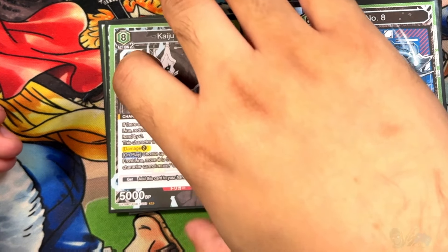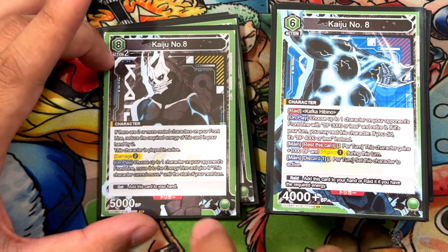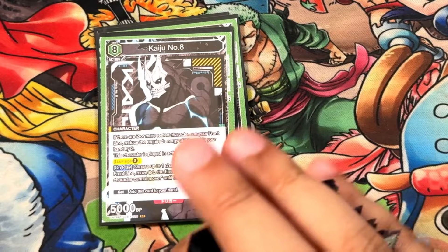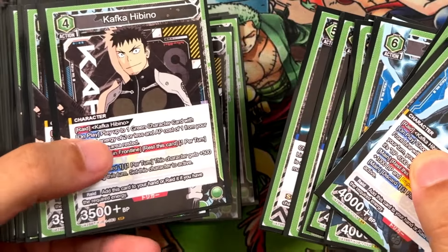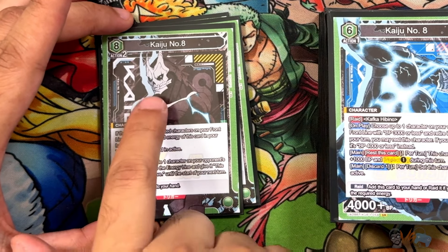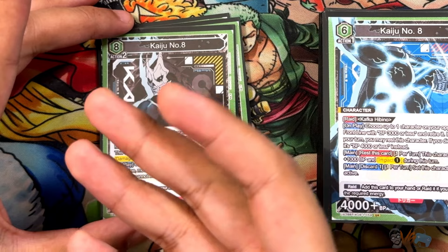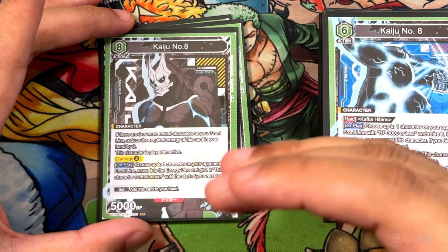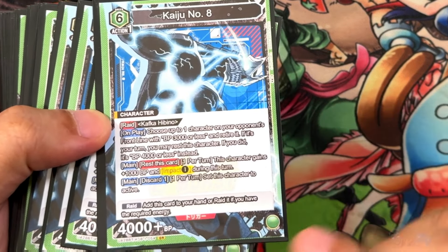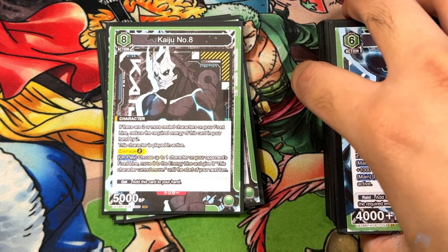Now for the big card of the deck — Kaiju Number 8 at eight costs. This is not a raid card, and this is why you have so many early-game mana generators. If there are two or more rested characters, reduce the energy cost by two. There are so many energy cards in your back line that you can reach two, four, six, eight with four cards. With the six-cost Kaiju you can rest it before using the discard-to-active ability, same with the four-cost — rest to draw a card then bring it back up. So if you need to play around the eight-to-six energy reduction, you can do that.